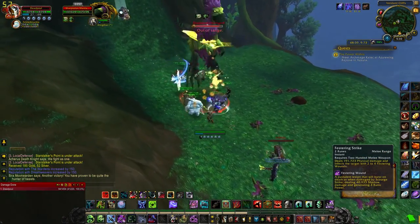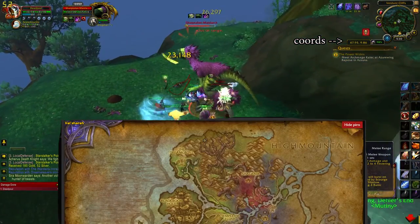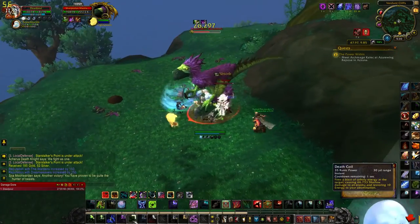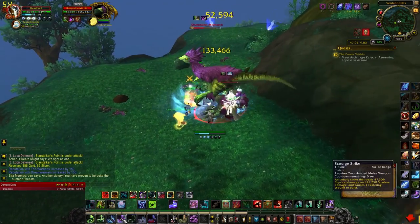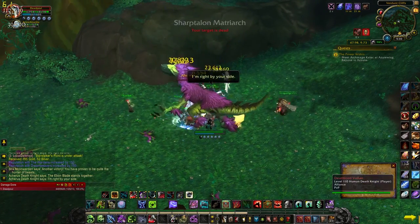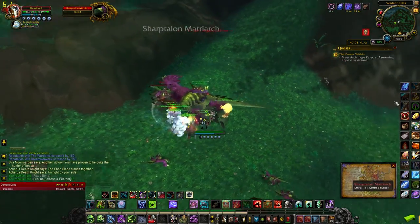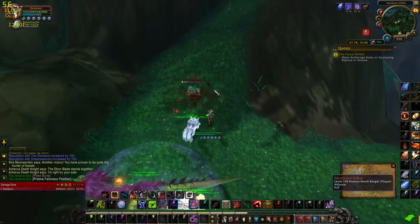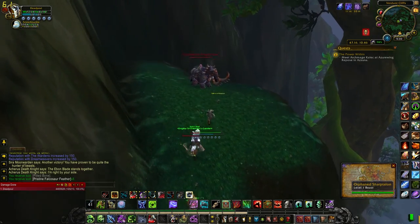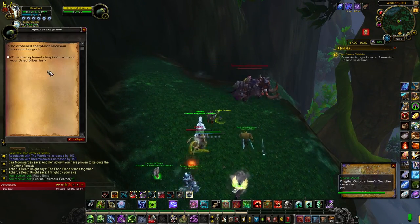Now after you do that, come to where I'm at. You have to kill the matriarch and that'll allow you to find this little orphan bird that you talk to. You give the food to that you just bought in Dalaran and it begins a 15-day questline — one quest for each day to get them out. It's pretty cool. You get a toy along the way and you also get the little bird right here as a pet.